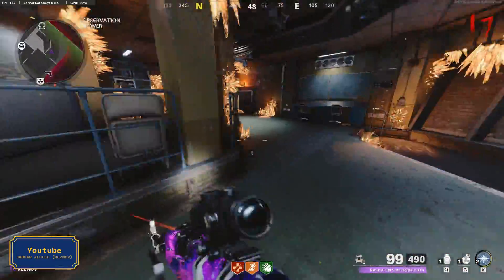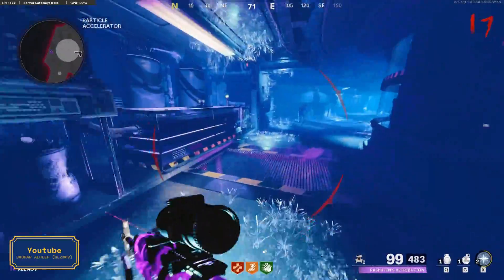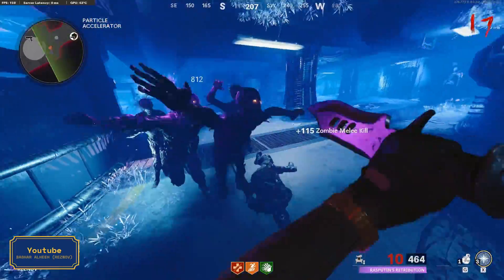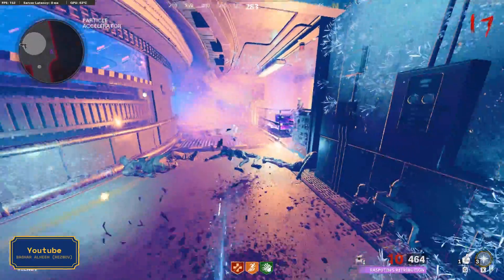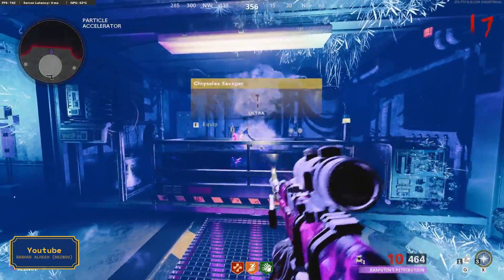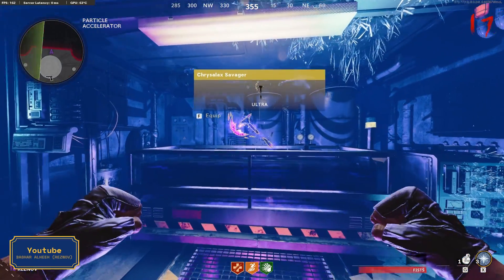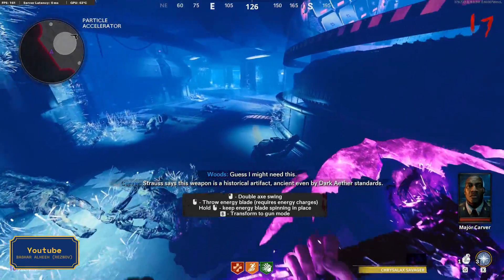Then climb to the tower and use this teleporter, then come to this place near the arsenal. You need to put the crystals in this liquid and kill the zombies with a melee weapon — if you don't have one you can use your basic knife. Once you have killed enough zombies, the wonder weapon will rise from the liquid. The Chrysalax is the most powerful weapon in the game right now; once you upgrade it to level 3 it can kill any zombie or elite in one swing, except for the abomination of course.